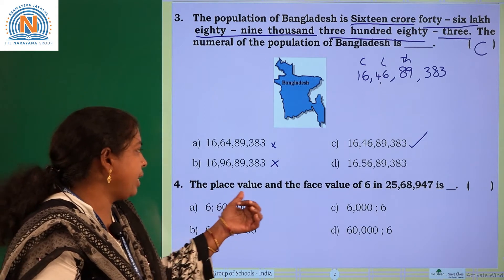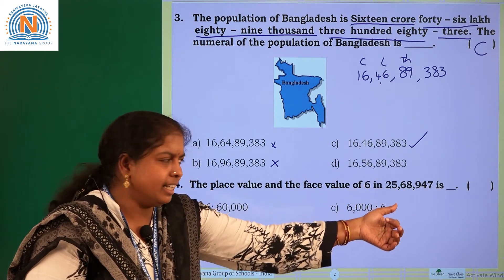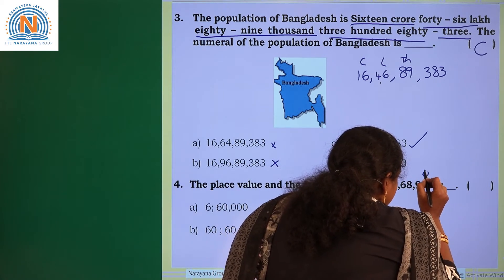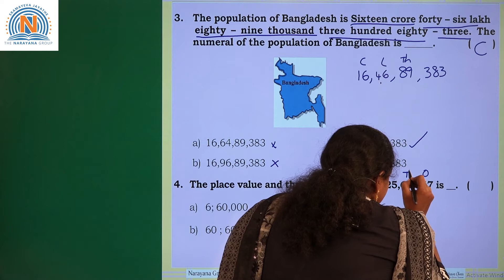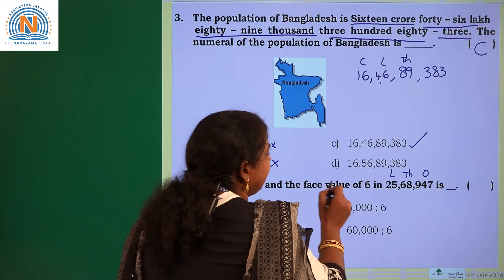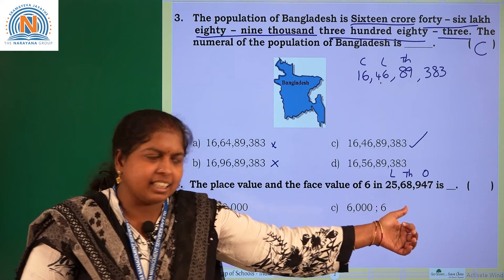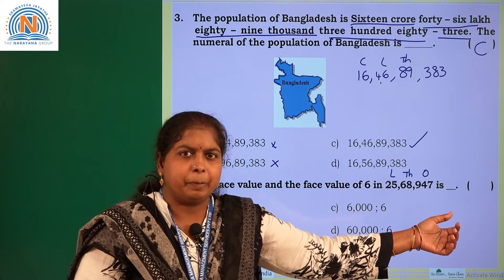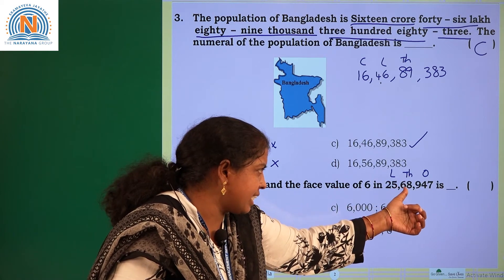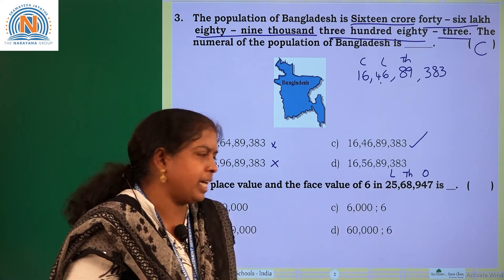Next one. The place value and the face value of 6 in — how will you read this number, children? Using the periods: ones period, thousands period, lakhs period. The place value and face value of 6 in 25,068,947. 6 is in the thousands period and it is in the ten-thousands place.